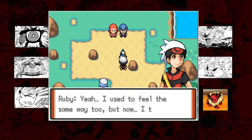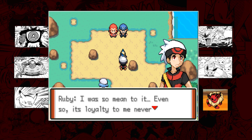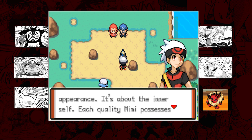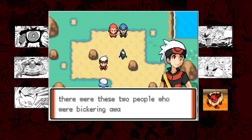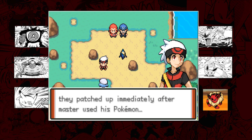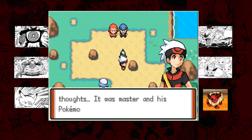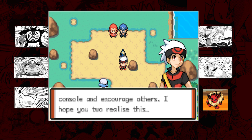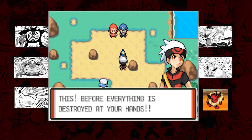Mimi is called ugly, but Ruby says he used to feel the same way - but now he sees beauty differently. He says even though he was mean to Mimi, its loyalty never wavered, it even came looking for him. Mimi knew it didn't stand a chance against Maxie and Archie but it tried anyway. Ruby says it's not about outward appearance - it's about the inner self, each quality Mimi possesses is beautiful. He recalls how Wallace's warm heart used a Pokemon to console people who were bickering, and says a gentle soul has the power to encourage others. True beauty lies in the heart.